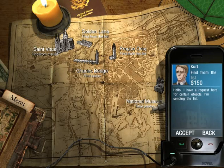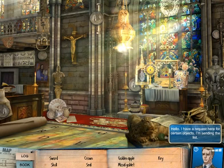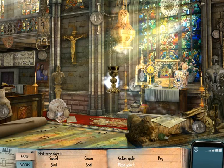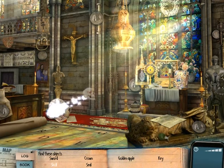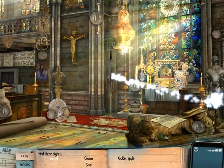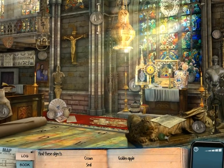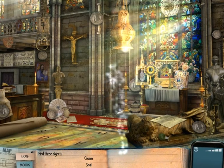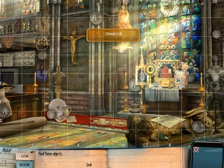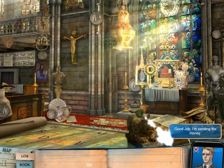Time to find hidden objects in Prague. We have a key, we have some sort of goblet — looks more like a chalice to me. We have a skull, we have a sword right over here. We have a golden apple — fancy. We have a crown, and we have a seal, which is here. Alright, good job — he's sending us the money right away.